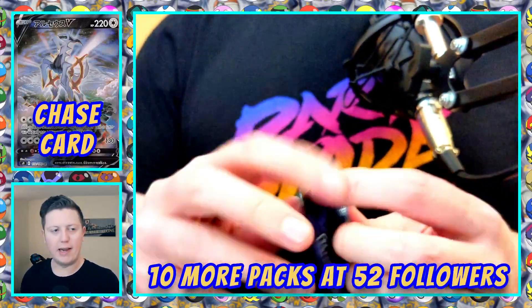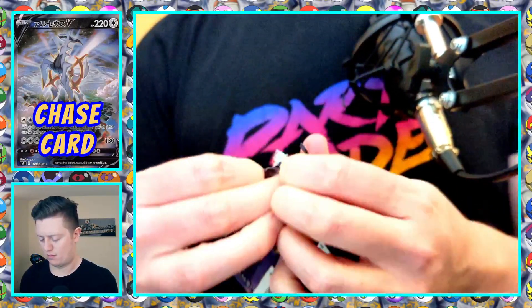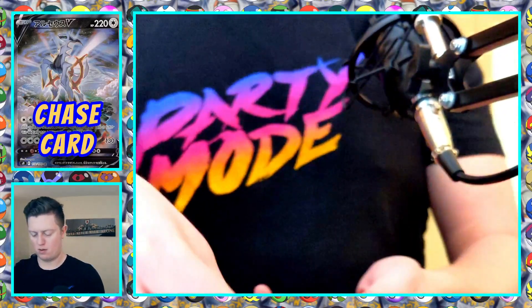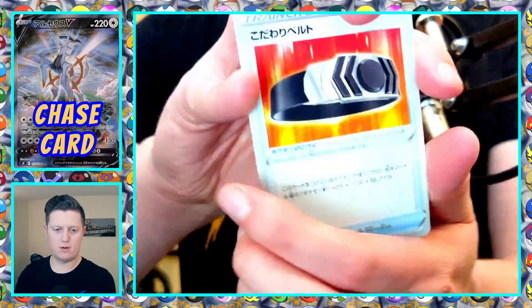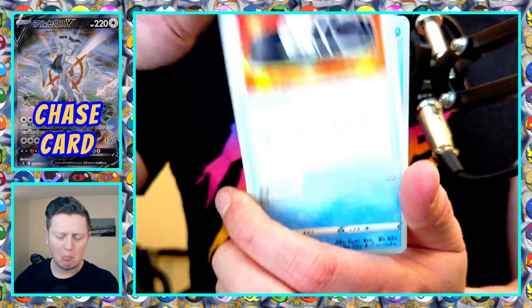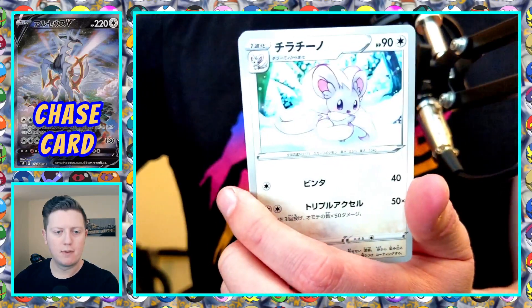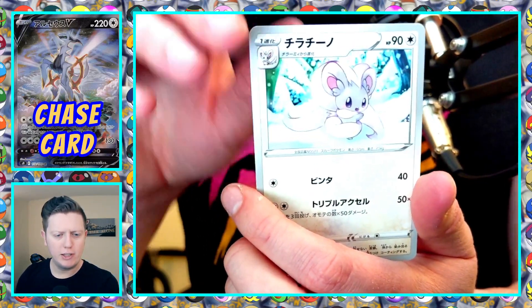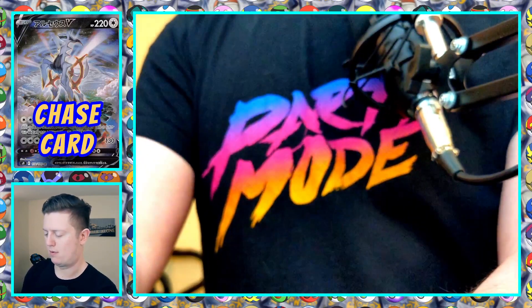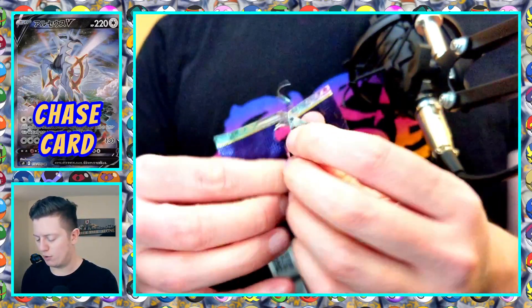Pack number eight. One to the front. Some sort of belt — might be Eject Belt with a button on it. Piplup, Sigilyph, Cinccino, and that is Golurk. Oh wait, it's Gallade and Golurk — that's what I screwed up earlier.